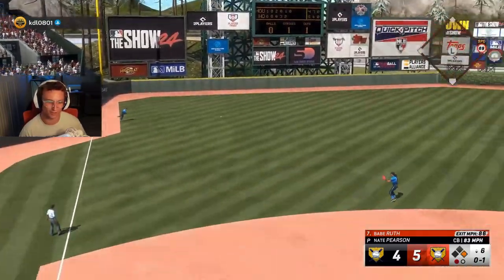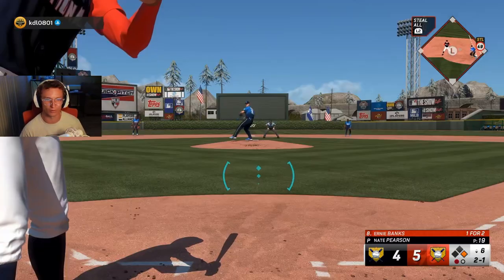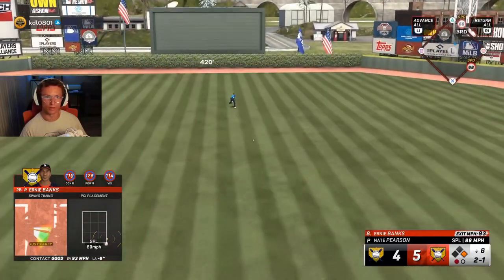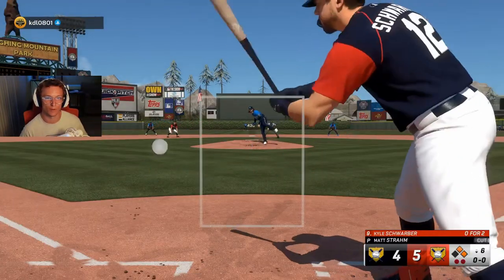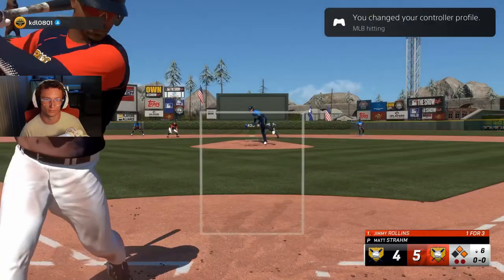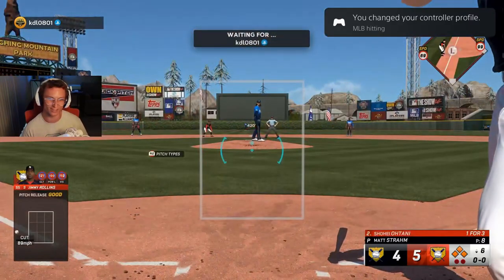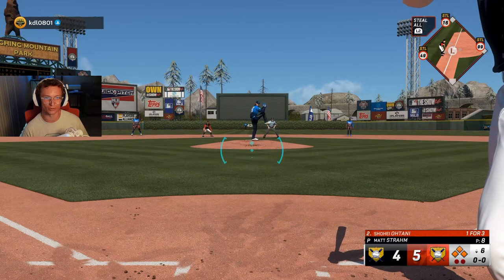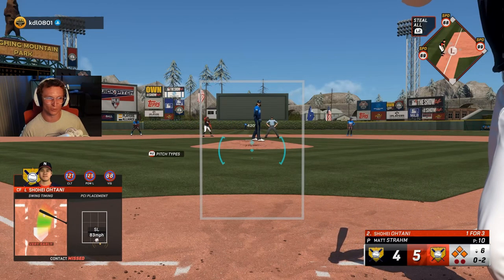I guess a guy like this deserves it — slide stepping all game out of nowhere with no one on base. Get up the middle. Stay right there. I need a check swing there. Shohei with the bases loaded against the lefty, though — I think he's got the clutch. Let's see what he can do. Damn. 121 clutch.